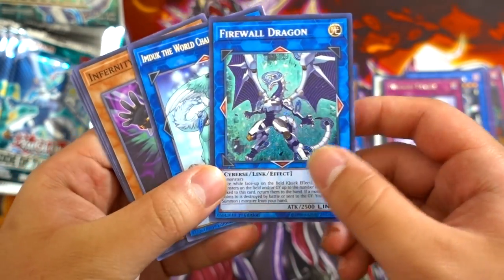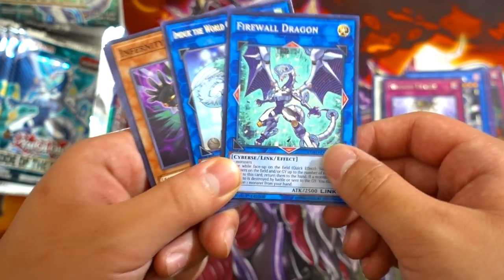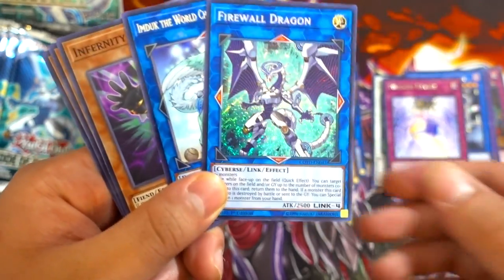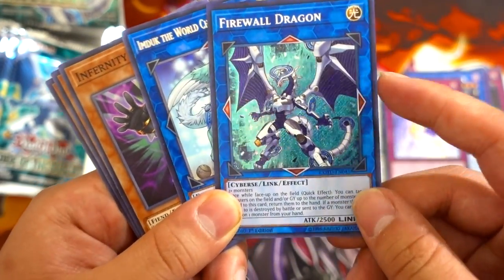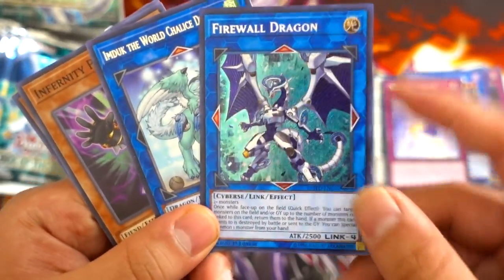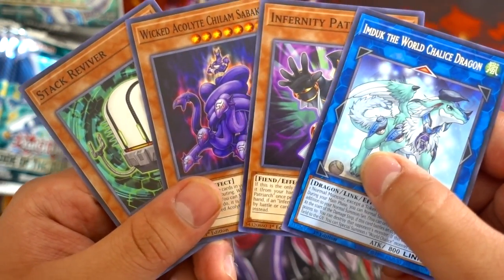It looks absolutely gorgeous! I remember when Odd-Eyes Pendulum Dragon came out — it was absolutely insane. The fact that this card is one of the best cards in the game right now, and it's one of the main characters in VRAINS, is just absolutely incredible. This card looks really beautiful as a secret rare. Firewall Dragon is our secret rare!